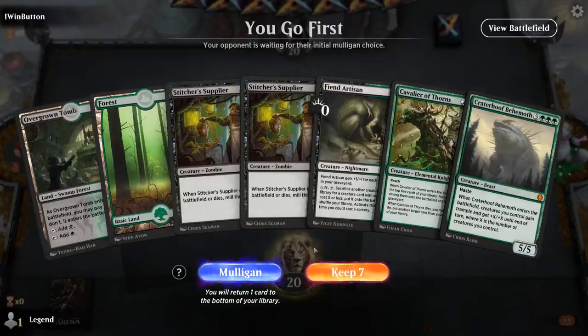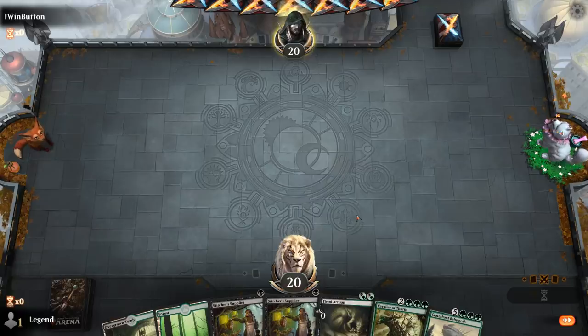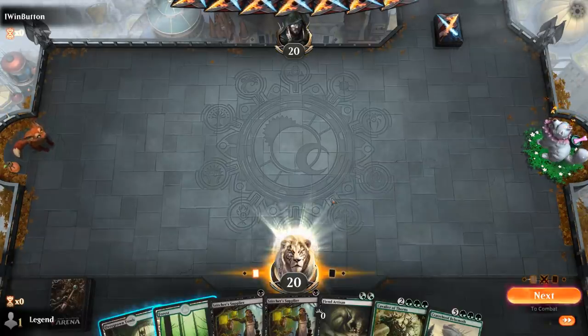We're on the play with a nice-looking hand — double Stitcher Supplier plus Fiend Artisan to sacrifice them and maybe find some ramp to get two Cavaliers of Thorns. We naturally end up milling a Spider Spawning that we get to flashback.